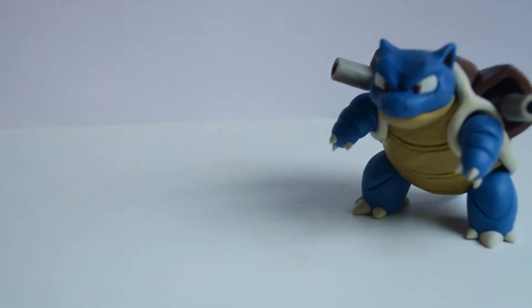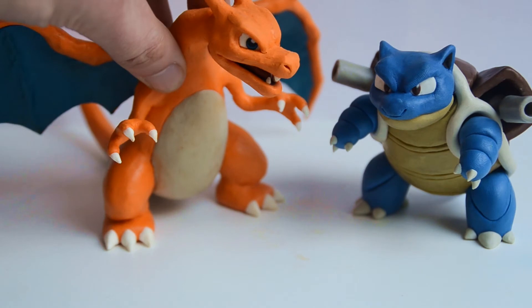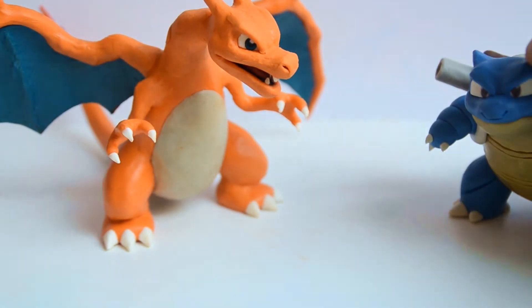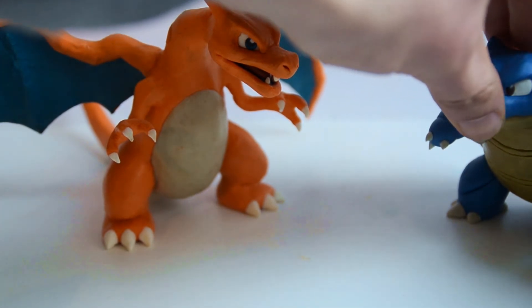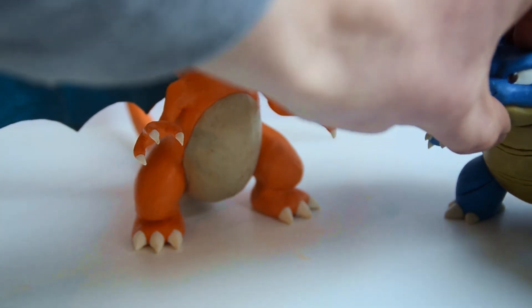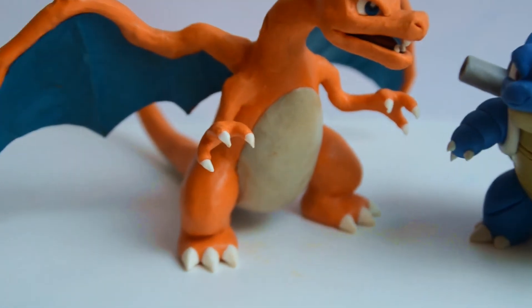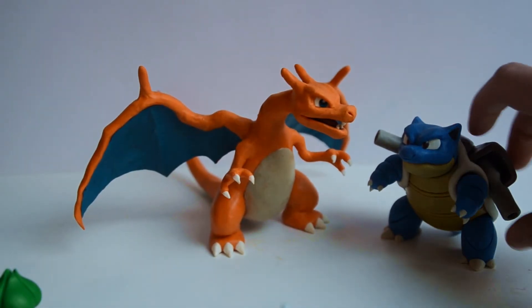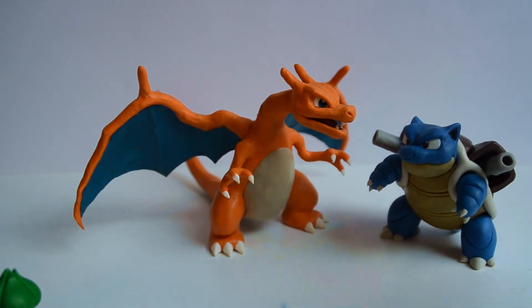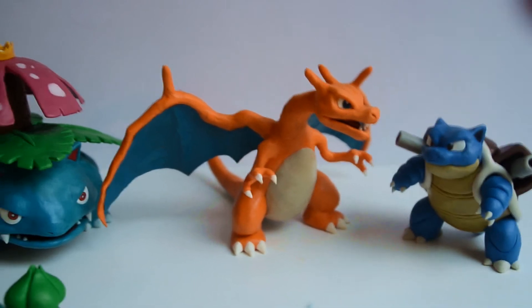There's Blastoise, which I've uploaded pictures of on my DeviantArt. And there's Charizard of course. There's not enough space for all of them — they're all so huge. Whoops — and Blastoise just lost his head. There we go. And he's lost his cannon too. The one I have not shown yet is of course this one: Venusaur.